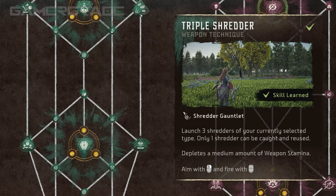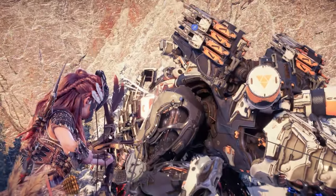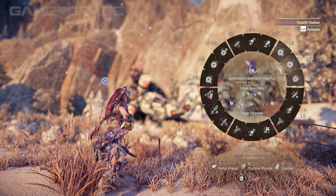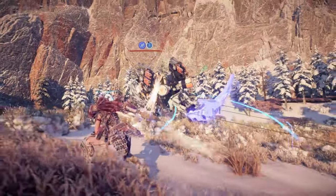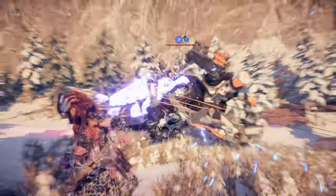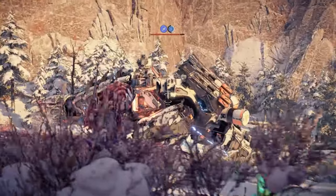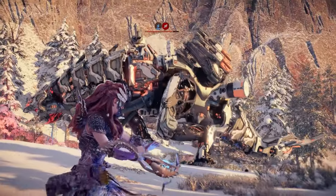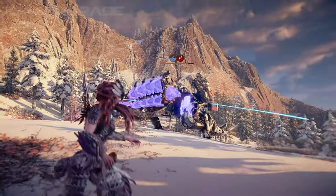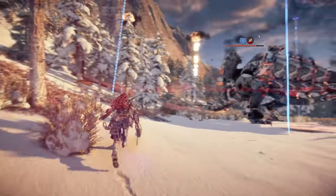Triple Shredder launches three shredders simultaneously in a horizontal spread, consuming a relatively low 30 stamina per shot. Just like single shredders, triple shredders can also be charged to increase the grinding damage over time of all three discs. All three shredders will return after damaging a target, but only a single shredder can be caught. Upon activating the Triple Shredder technique, any previously charged up shredder that has not yet exploded will be lost. Triple Shredder works especially well with elemental shredders, greatly increasing elemental build-up if all three discs hit the target. Due to the relatively wide spread, it's best utilized against medium to heavyweight machines.